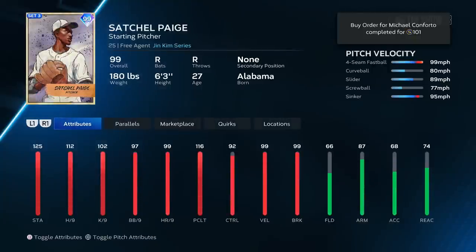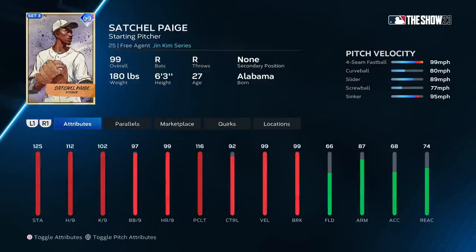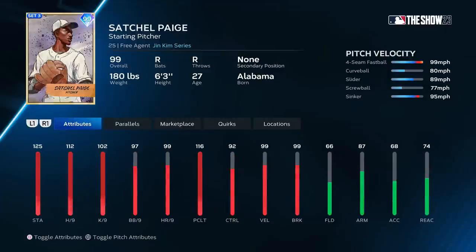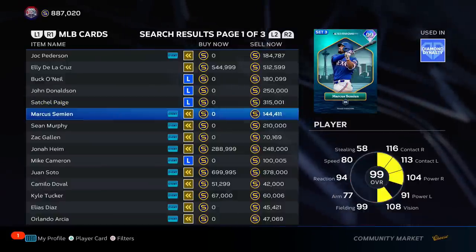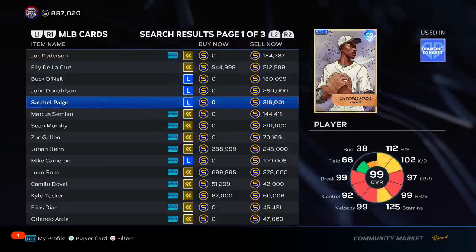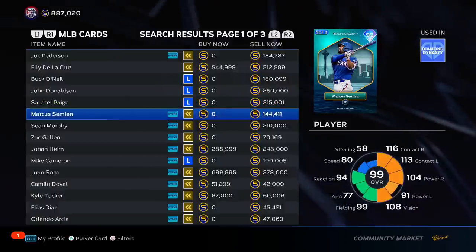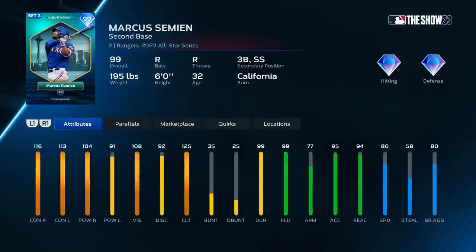Satchel Paige — his wind up is so annoying, please don't start using him. 125 velo — it might as well just be 125 v-low to be honest. Satchel Paige is going to be so toxic to face. I don't want to face Satchel Paige. He's S tier for sure. His wind up is pretty annoying but we'll keep him at S tier — bottom of S tier.